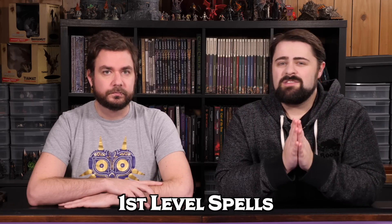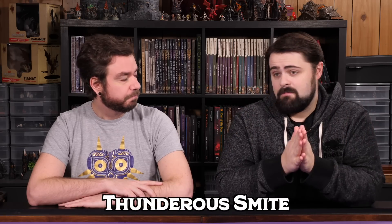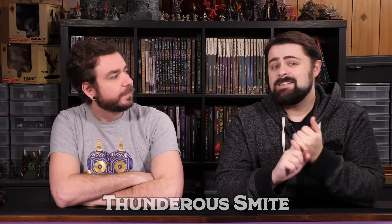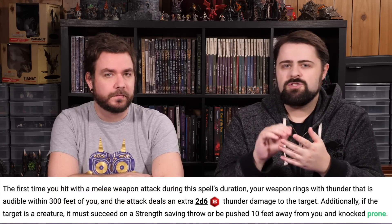We're going to kick things off with one of my favorite Paladin Smite spells: Thunderous Smite. This spell works like many of the other Paladin Smite spells. It's cast as a bonus action, lasts for 1 minute, and requires concentration. When you cast Thunderous Smite, the first creature you hit with a melee weapon attack takes an extra 2d6 thunder damage, and must make a strength saving throw or be hurled 10 feet backwards and knocked prone.